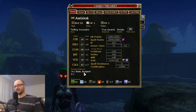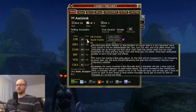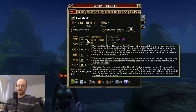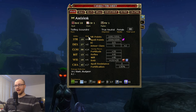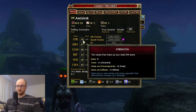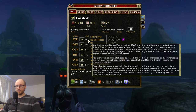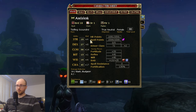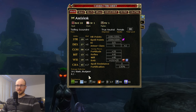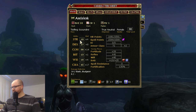Let's get to our base stats. There are six main stats in DDO: Strength, Dexterity, Constitution, Intelligence, Wisdom, and Charisma. You'll see your stat value and also your modifier. The modifier is based on the number of ranks you have above 10 — every even number above 10 gives you an extra modifier point, so for every two points you get a +1 modifier. Strength of 18 means 8 points over 10, divided by 2, gives you a modifier of 4. It's very important in DDO to aim for even numbers, because odd numbers don't do anything additional for you.